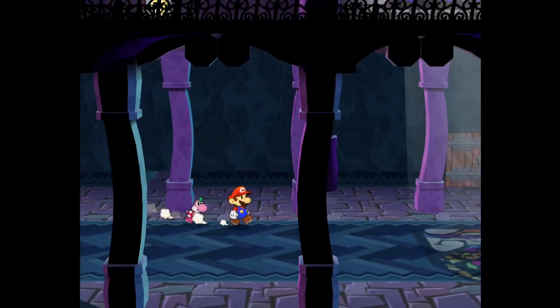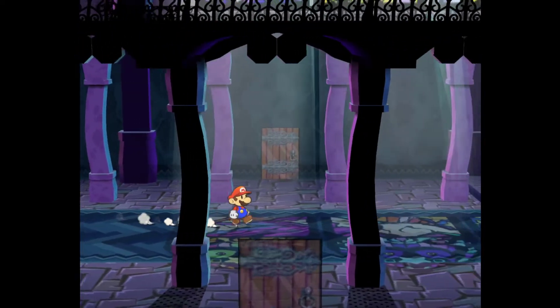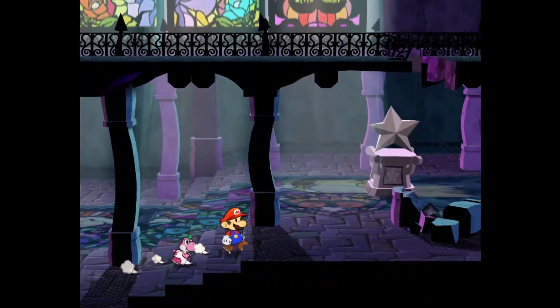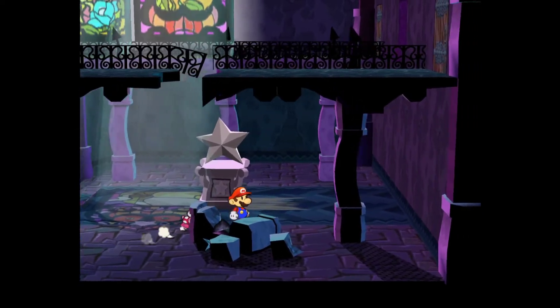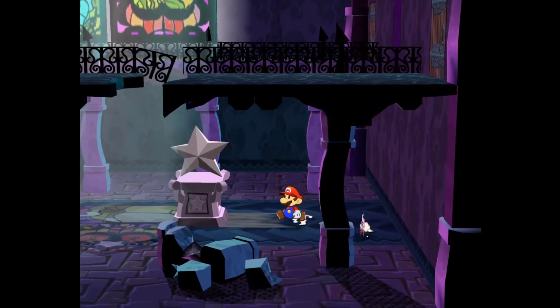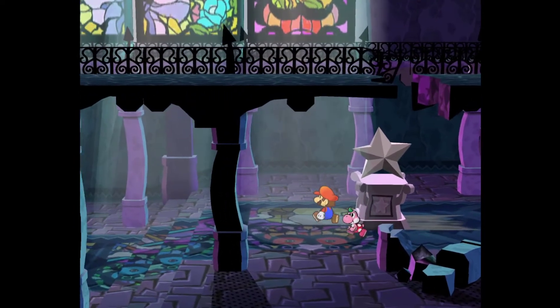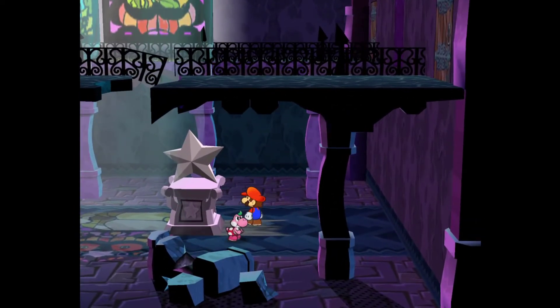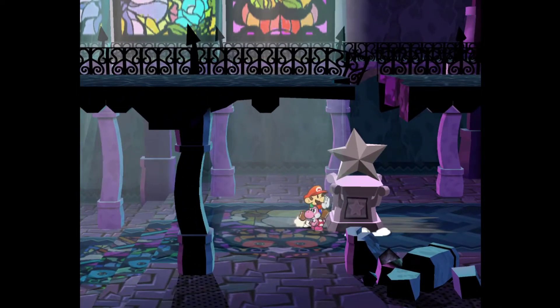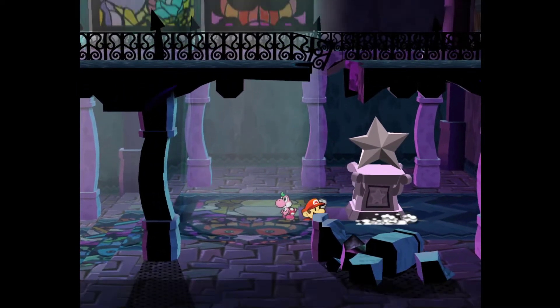Let's explore a little bit. We've got two doors, a staircase, a statue of the crystal star, and two doors up there as well. So what do we do with statues? Well, if you look at the carpet you can see that it's awfully worn out. That is Nintendo's way of telling you that something can be pushed.